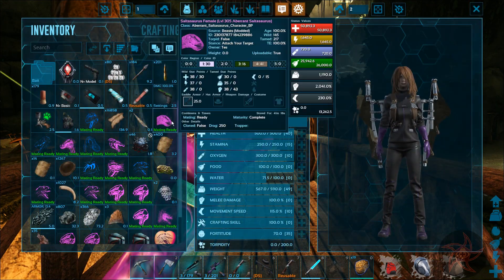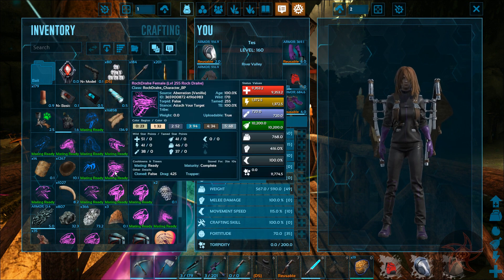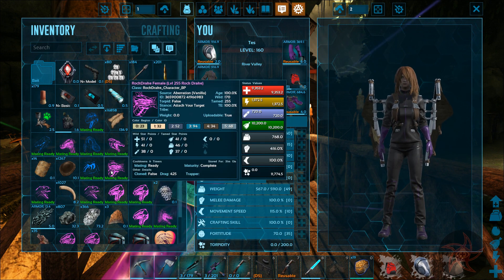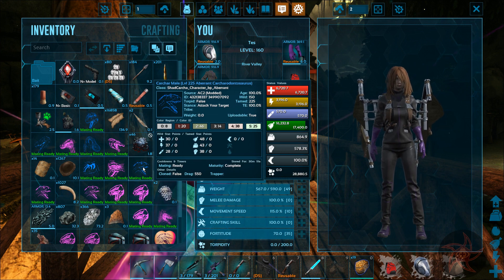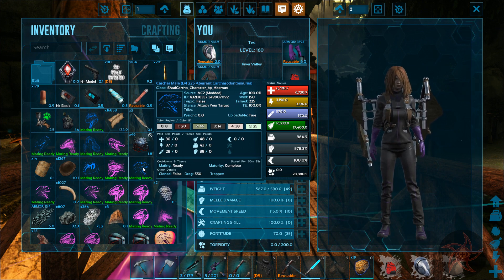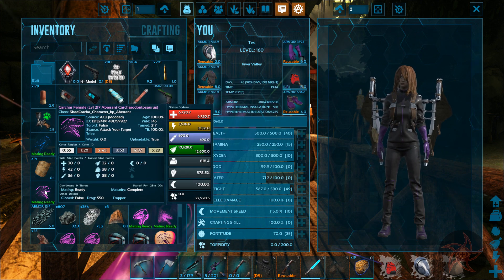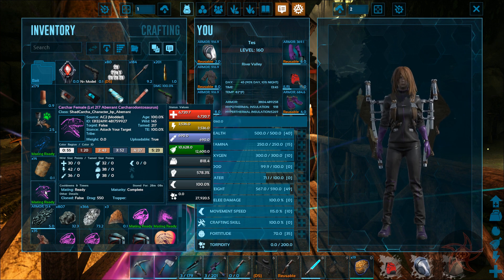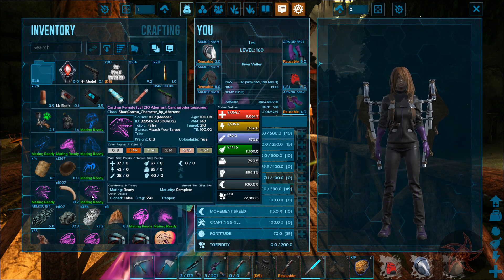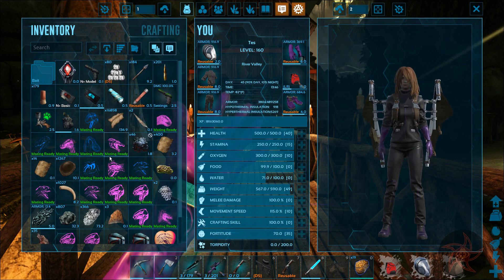So we have the Carnaraptor there. I did tame up that 170 Rock Drake, came out at 255 - 51 points into health is not bad. And we got a 150 Carcharodontosaur that does not have the good health I'm looking for. Got a 145 with good stamina I guess. And then there was a 140 with the highest health I've gotten so far - 37 points.